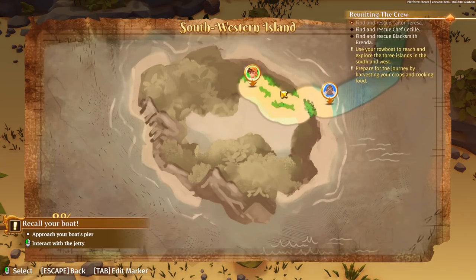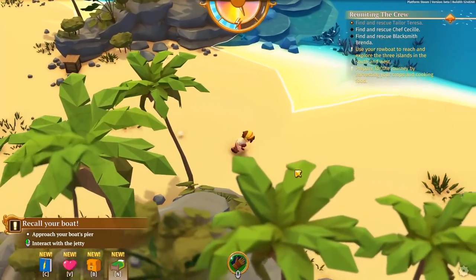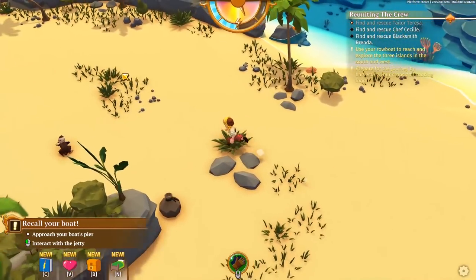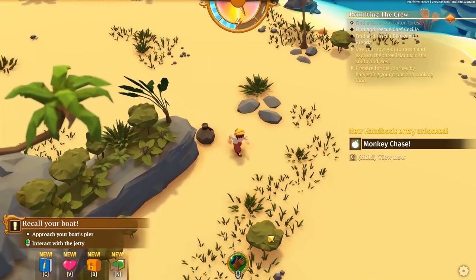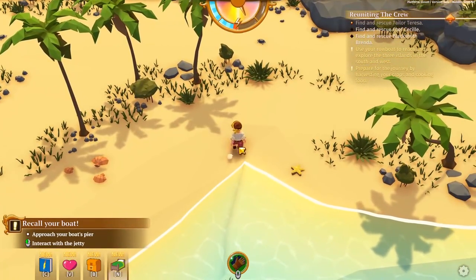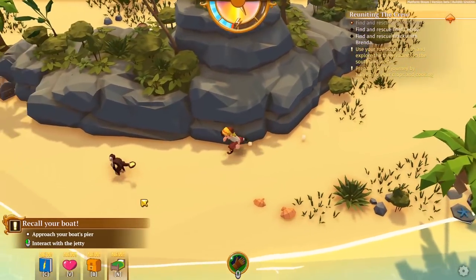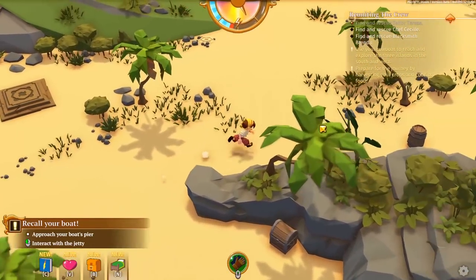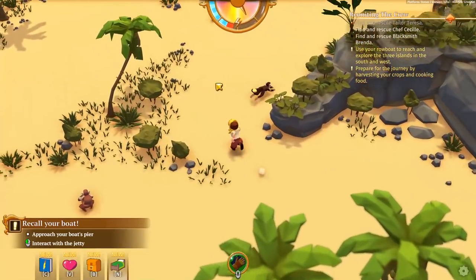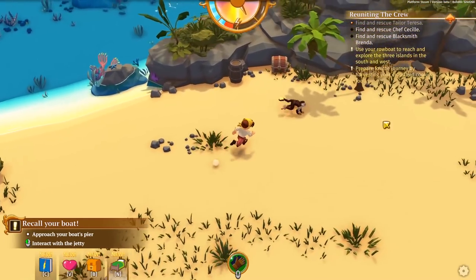There's gotta be somebody else on this island. They must be up here somewhere. If we find the person, we'll go back to camp but we can always return to the island. It might be a good idea to just run around quickly. Hello monkey, what do you have there? I'm curious to see what he might have. Looks like there are a few monkeys on this island - these were not here before so they must have added them. There was a monkey on the other island too.